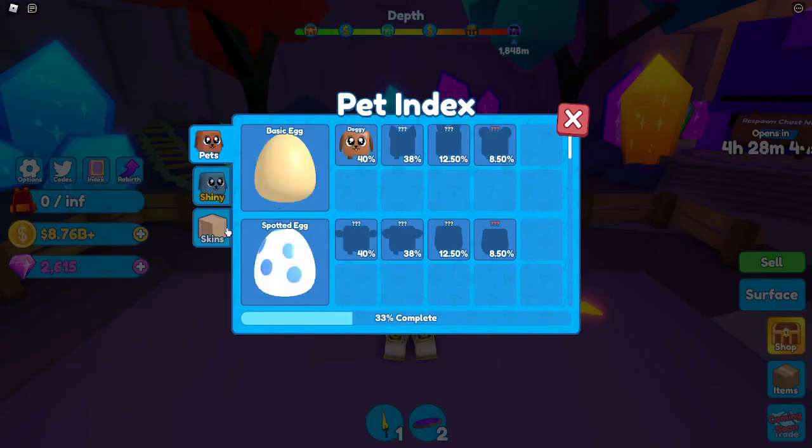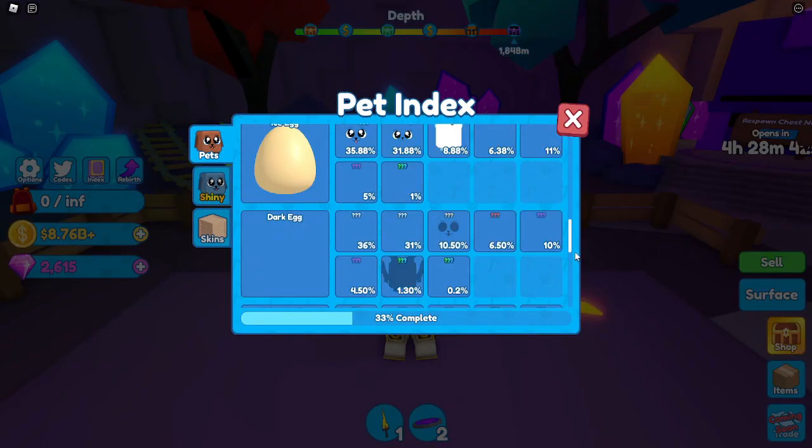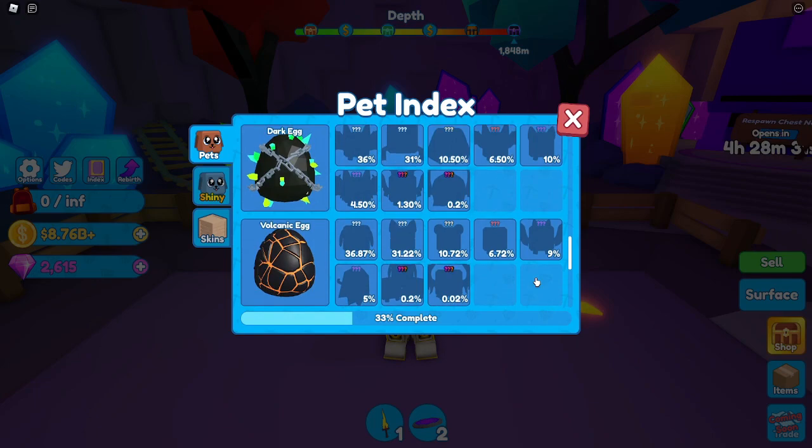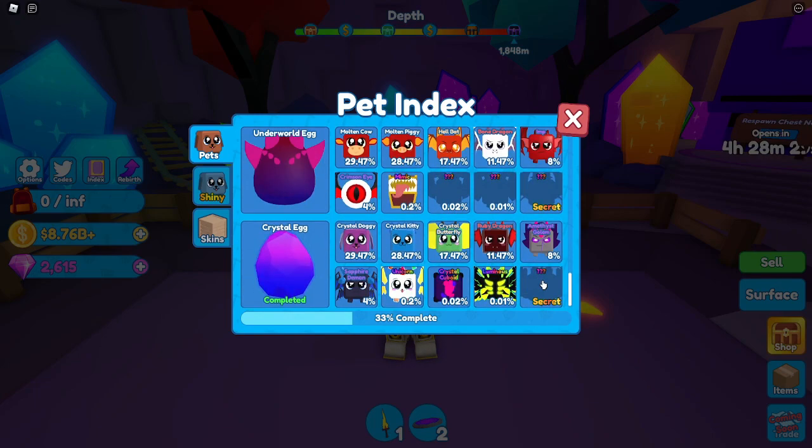If you go to the index, go to Pets, and go to the last egg — the Crystal Egg — as you can see, there is a secret pet in this egg. I'm going to try and attempt to get it, but probably most likely not.